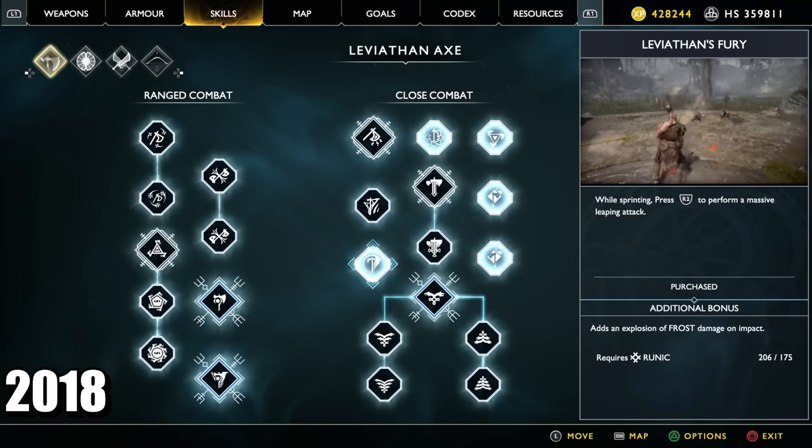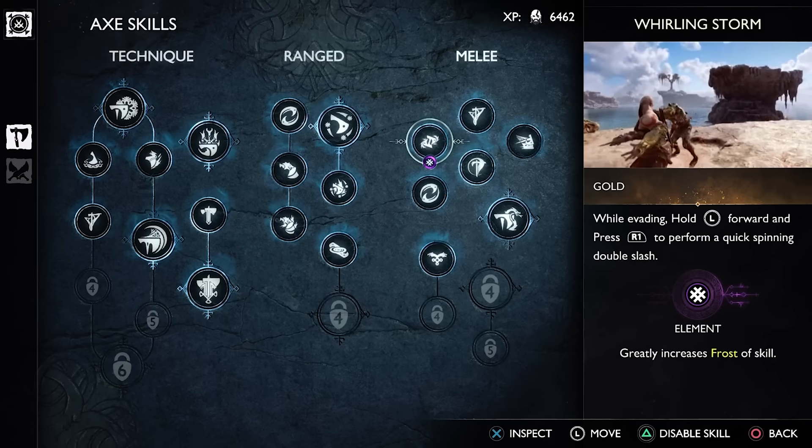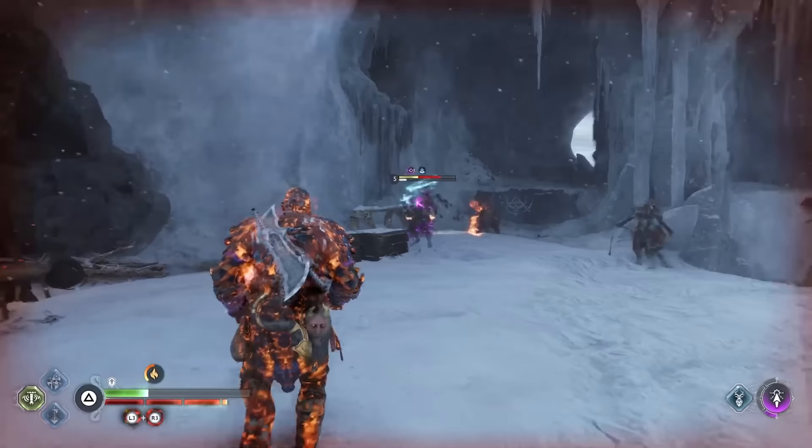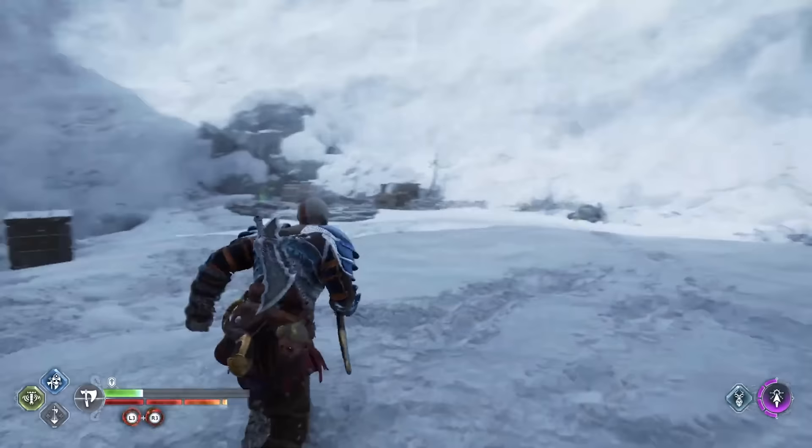The skill tree is where you'll see some of the first changes, as it's now been more streamlined with more clearly defined separations between melee, ranged, and utility — or technique, as the game calls it. There are many repeats from 2018 that you'll need to unlock again, but also new ones. In total, there's going to be 28 compared to 24 Leviathan skills, and 26 compared to the 23 we had back in God of War 2018.